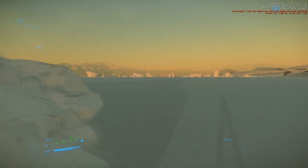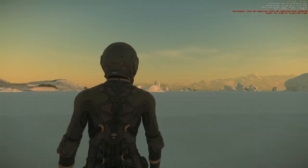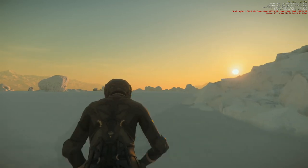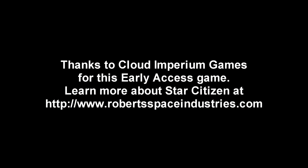I don't know what kind of gravity is on Microtech, but I guess it's a little bit less than on Hurston. Enjoyed the sunrise — it was a nice view. That is just a first taste of Alpha 3.8 in Star Citizen, and I will check in more with it and try out the Freelancer in practical missions in the future. Thank you for watching — I hope you enjoyed this video. If you did, please press like, and if you have any comments or suggestions please leave them in the comment section below. See you next time.